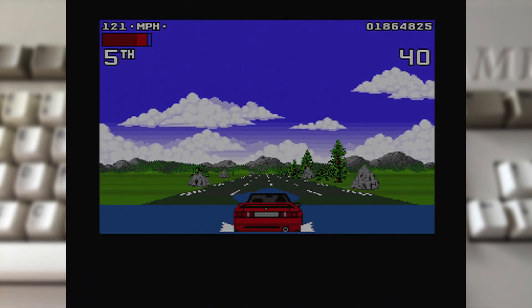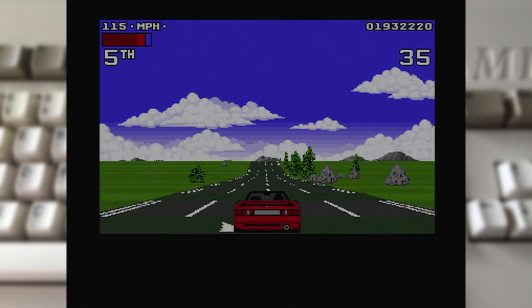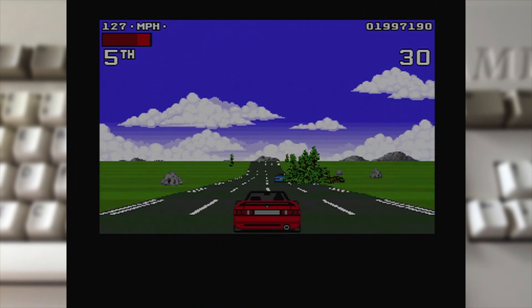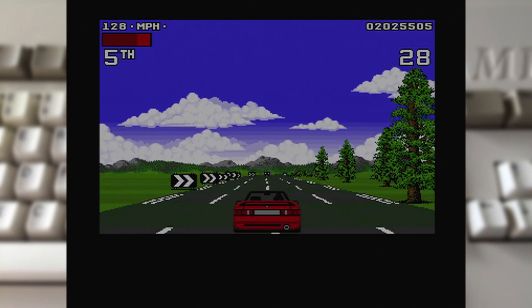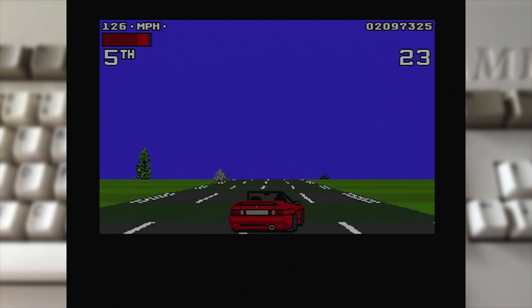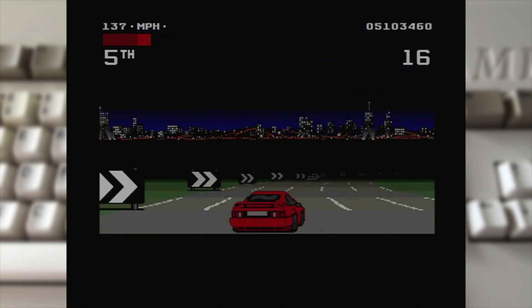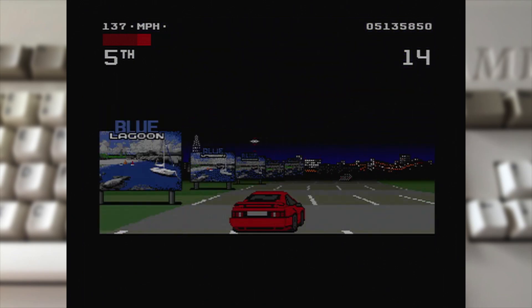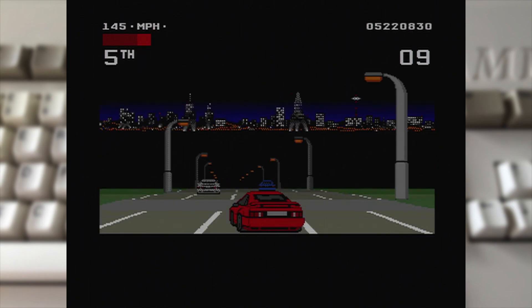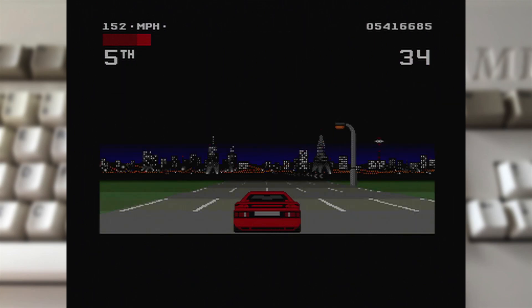The 8 courses on offer present a variety of both environments to drive through and obstacles to negotiate. They come early on with the initial forest course, where there will be giant rocks you need to drive around, alongside tracts of water which can be skilfully jumped over providing you hit the right log at speed. Moving on to the night course, and you'll be racing through darkened city streets with lots of twisty corners to negotiate, tunnels to race through, and the need to be very quick on the controls thanks to the shorter view distance.